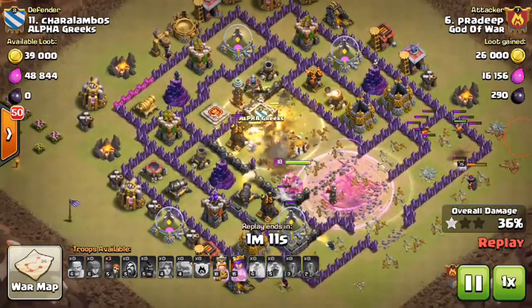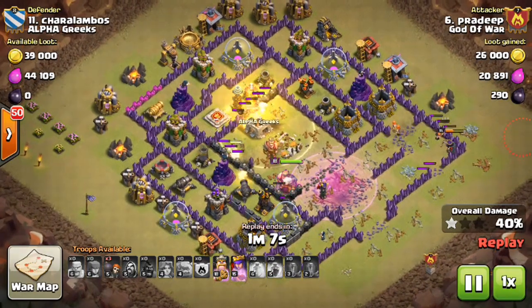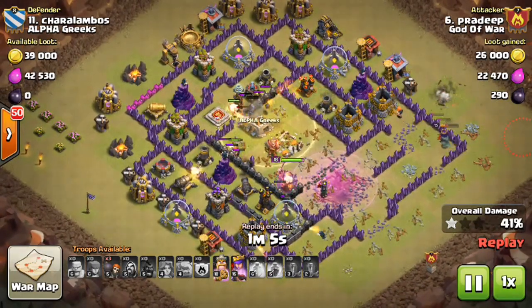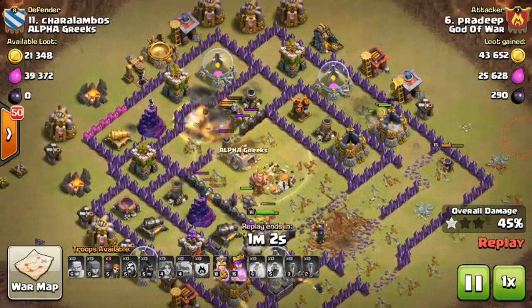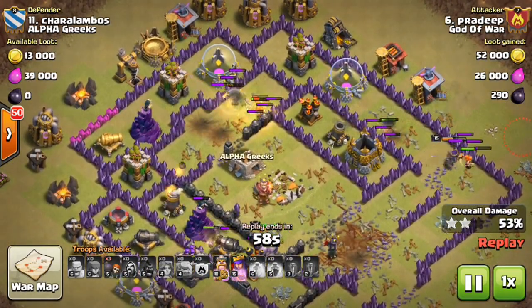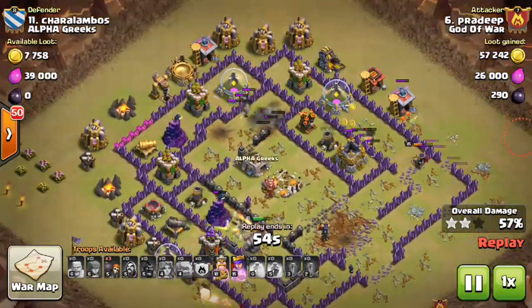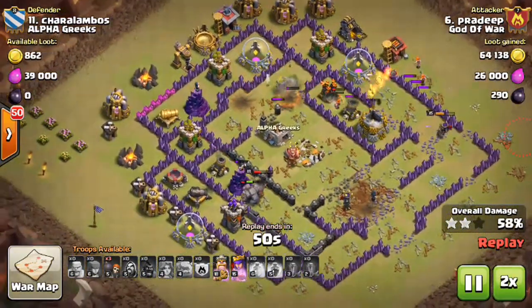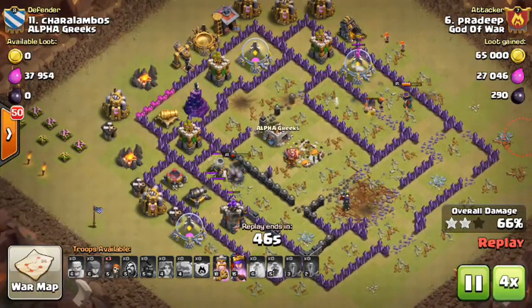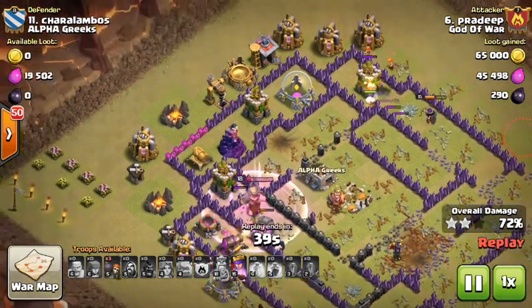The Valkyries do their great job under the Rage Spell, but you also need Heal Spells to keep the Valkyries alive. You can see there is no effect from the Giant Bomb here — there was a Double Giant Bomb and our Valkyries overcame it. Let's fast forward through the cleanup attack.